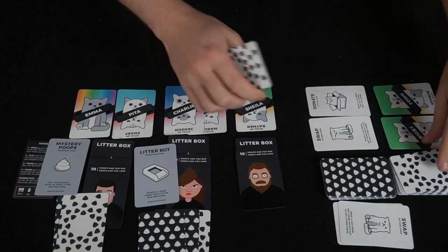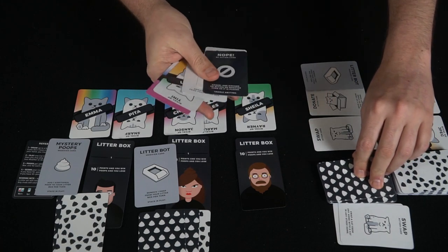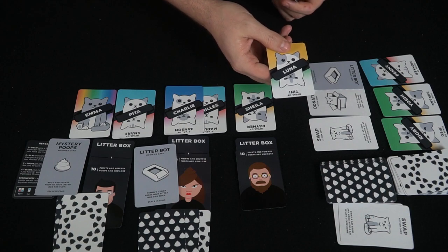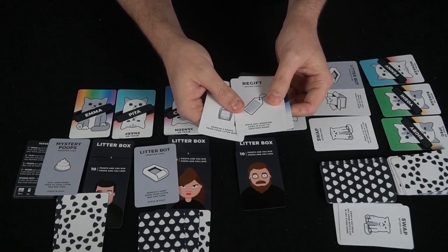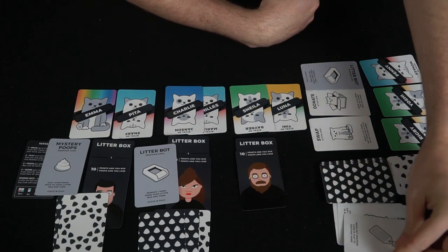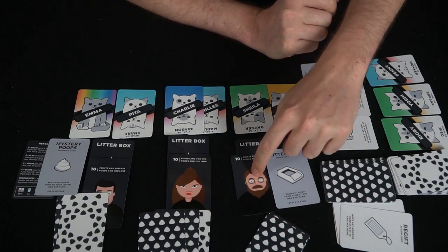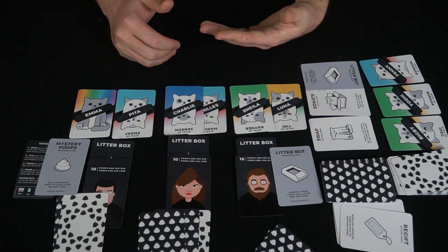The next player fills in the tableau cards, draws two — taking Biscuit and a random card. He plays Luna, who has no rivals in play. He has a Swap, a Nope, and a Regift — which moves any modifier card in play to another home. He plays Regift on the litter box card and gives it to the first player. He keeps his remaining cards, goes up two poops, then down one from the litter box, and passes.